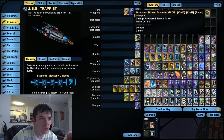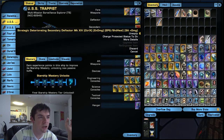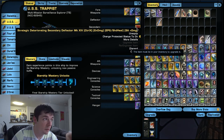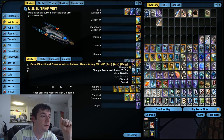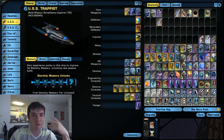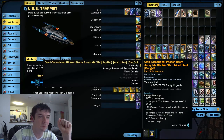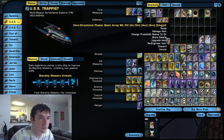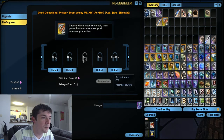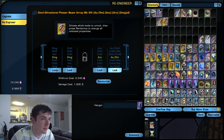Quest gear — Quantum Phase Torpedo — can't re-engineer it. Temporal Defense gear, reputation gear — can't re-engineer it. My Secondary Deflector I can re-engineer because I bought it from the Science Lab. Can't do my Warp Core, can't do my Shields. Omnidirectional Chronometric Polaron Beam Array — Quest Reward from a featured episode — can't do that. Cranium Torpedo, Quest Reward — can't do that. Omnidirectional Phaser Beam Array — can't do that. So we put that in the inventory and look at re-engineer — you can't take away the arc to make it 360 degrees, but you can tweak with everything else.